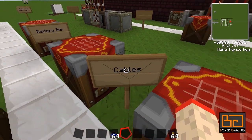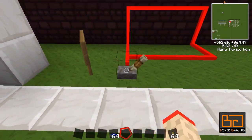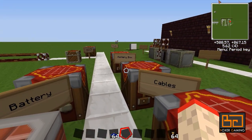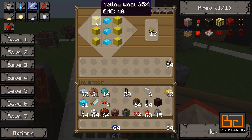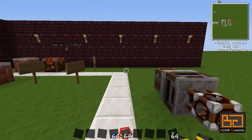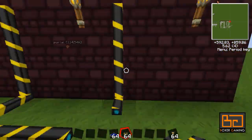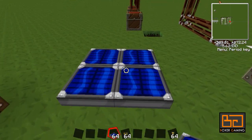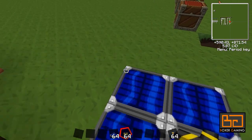The next thing we need is cables. The red alloy wires carry a redstone pulse, but now we want wires that can transfer Bluetricity. This is very simple — get some blue alloy ingots and some wool. It doesn't matter what color. That makes blue alloy wires, and they work fairly similarly to red alloy in placement — you can run them along walls and on the ceiling. Let's put some down and connect them to a machine.